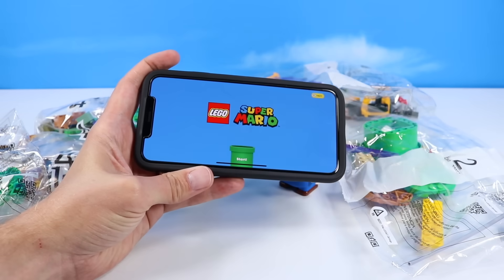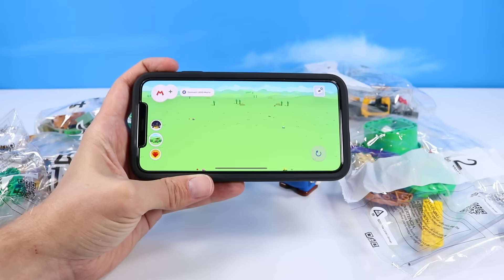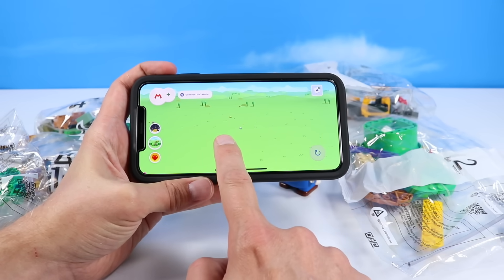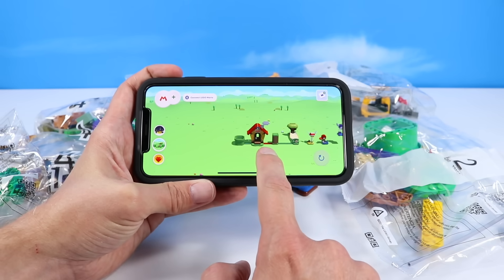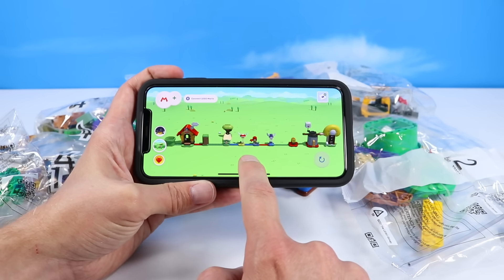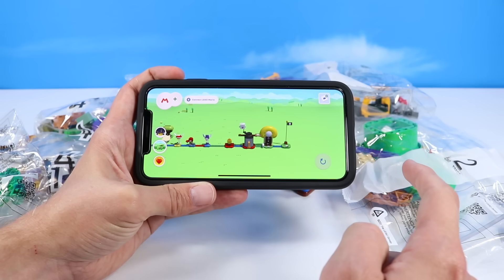I noticed the app has been updated and my map is gone — everything has disappeared! All my Series 1 sets — oh wait, there they are! They're coming back finally! For the longest time they've been not there, but here they are slowly coming back.